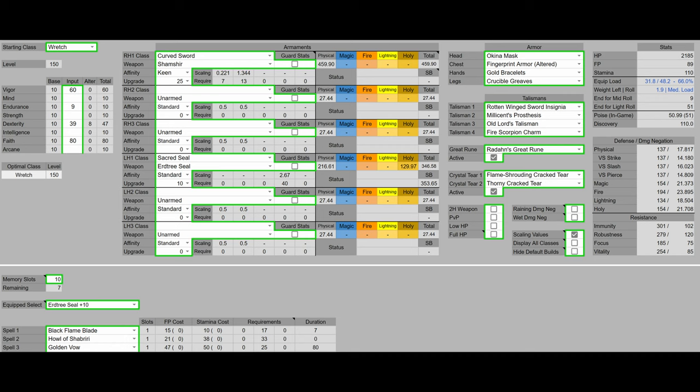As for buffs, it's a really simple buff routine: Howl of Shabriri, Golden Vow, and Black Flame Blade.